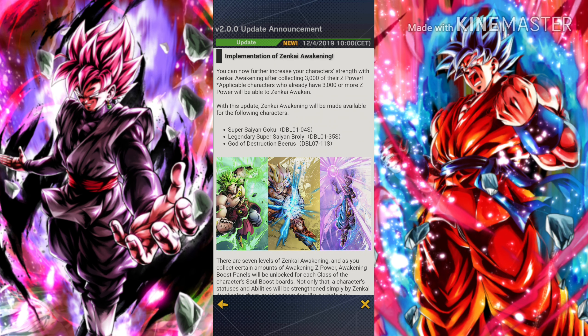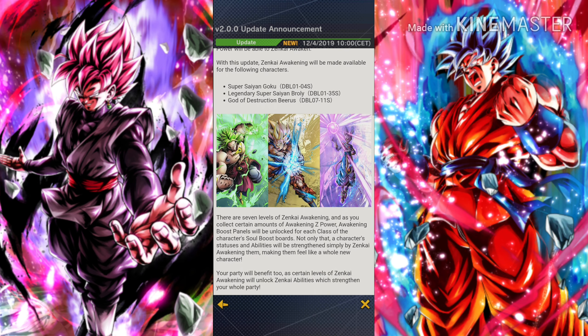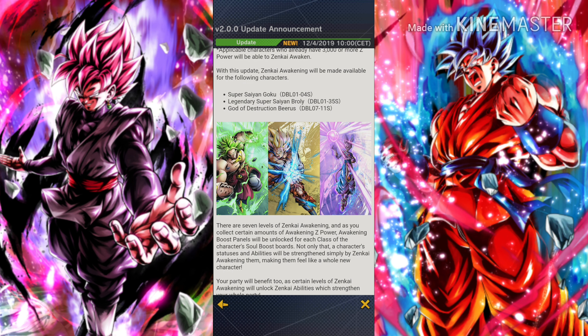Now let's take a look at the whole new system called Zinkai Awakening. In the Zinkai Awakening system we can Zinkai awaken our characters, which will increase their strength. However, in order to do that we need to collect 3000 of the character's Z power — so you need 3000 Z power for whichever character you want to Zinkai awaken.